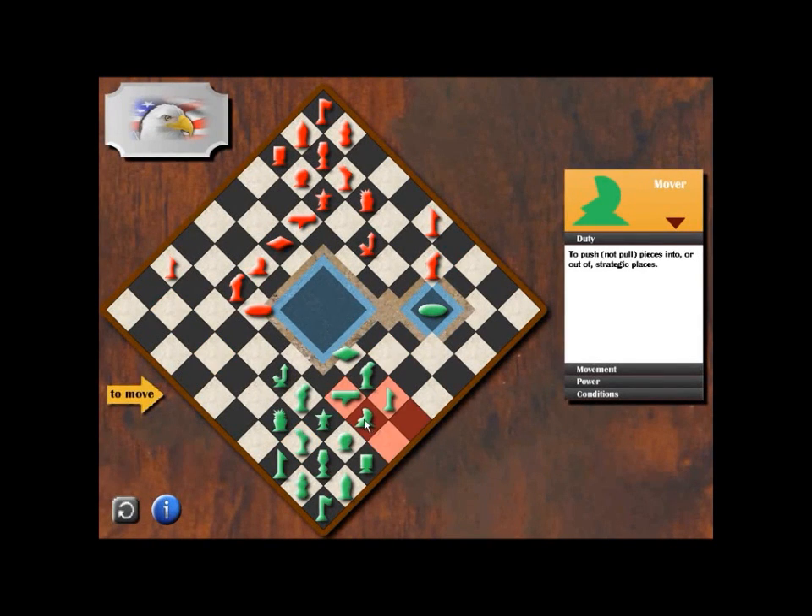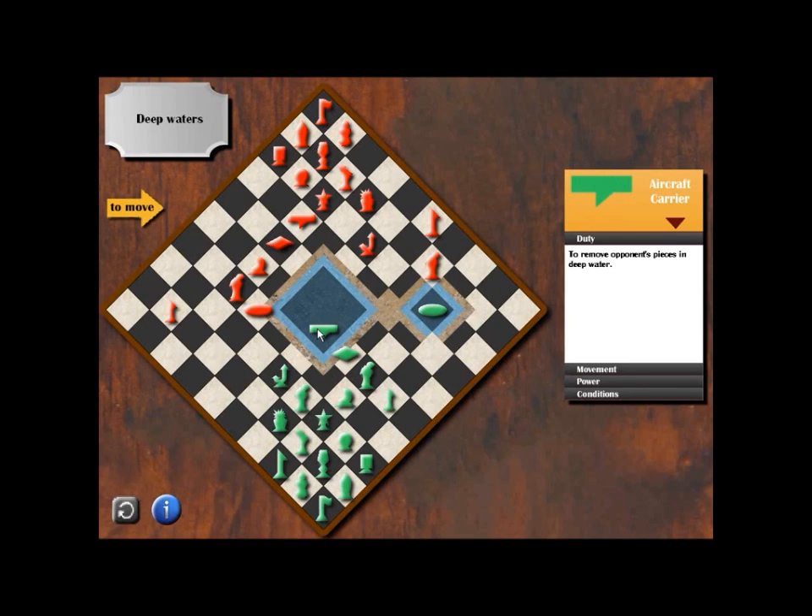We're ready to push now. Let's wait for our turn. The opponent's vice president is now at the expanse areas. We need to push our aircraft carrier to the deep waters so that we can board our helicopter on the aircraft carrier.